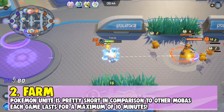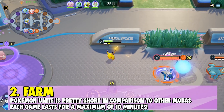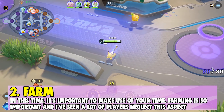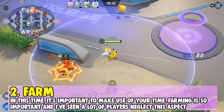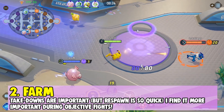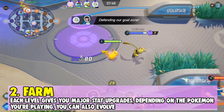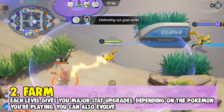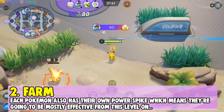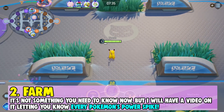Number two: farm. Pokemon Unite is much shorter in comparison to other MOBAs — only a maximum of 10 minutes. In this time, it's so important to make use of your time. Farming is so important and I've seen a lot of players neglect this because they'd rather go for takedowns. I find takedowns more important during objective fights. It's important to clear any wild Pokemon on your side of the lane because leveling up is critical — you get major stat upgrades and, depending on your Pokemon, you will evolve. Each Pokemon also has their own power spike, meaning they'll be mostly effective from that level on. I'll have a video covering every Pokemon's power spike.